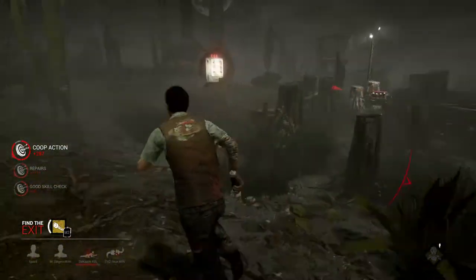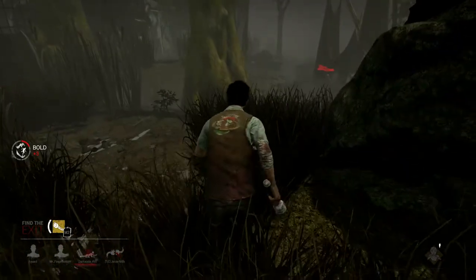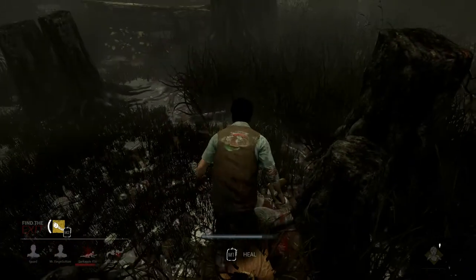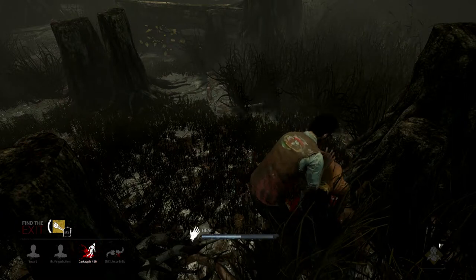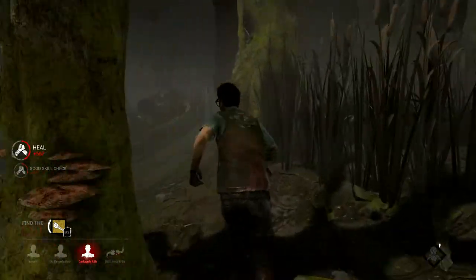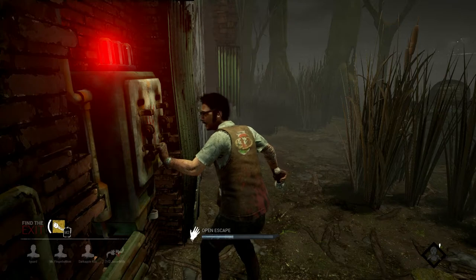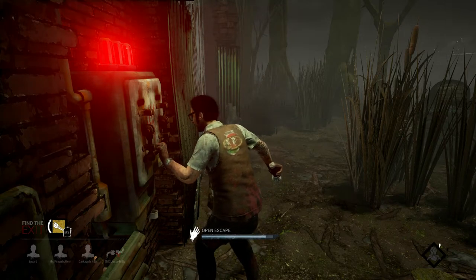There's the exit. There's one survivor crawling on all fours. So we could either try to save them or go for the exit — the exit's right there. I don't hear the heartbeat. Let's try to save this bugger. Now this takes about 30 seconds. If I was holding the toolbox, this would be a little bit faster — maybe about 20 to 25 seconds.